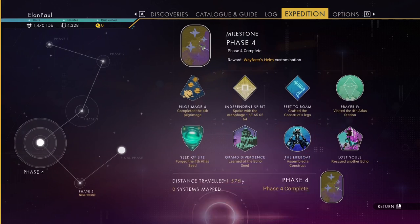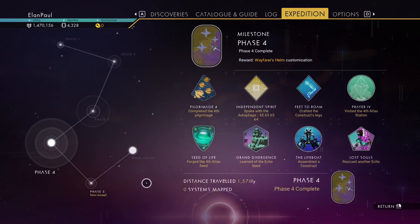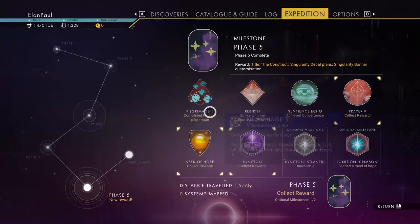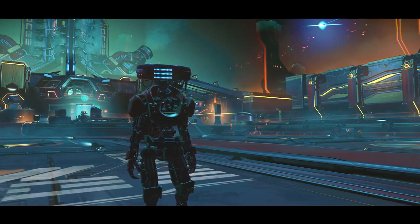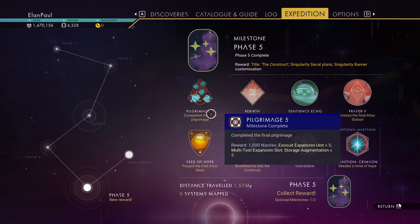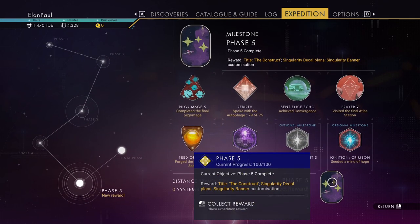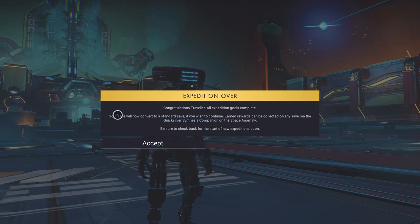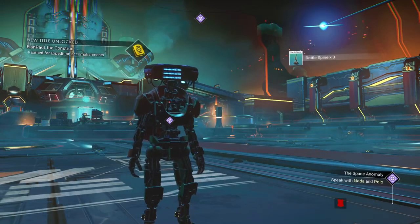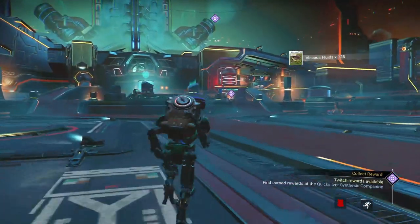It didn't quite get all of my rewards - there's the Wayfarer's Helm. Just phase five remaining. This is the problem: it comes up with a screen and if you hit escape to clear it, it will lock up the game. Now we are complete and this is now a normal save again. If you're interested to see what the Wayfarer's Helm looks like, I wanted to keep this video to about 15 minutes but since I'm deleting it anyway let's go ahead and check it out.